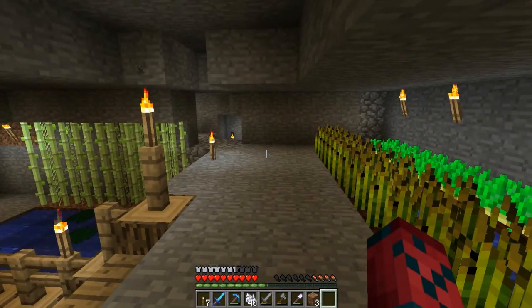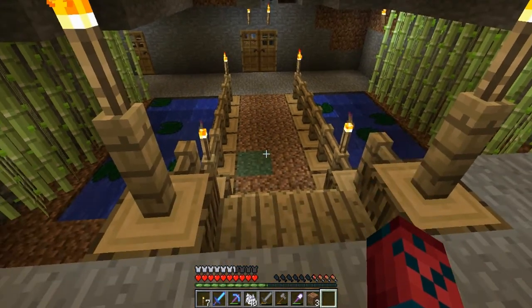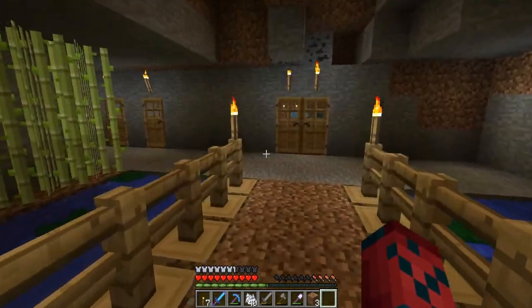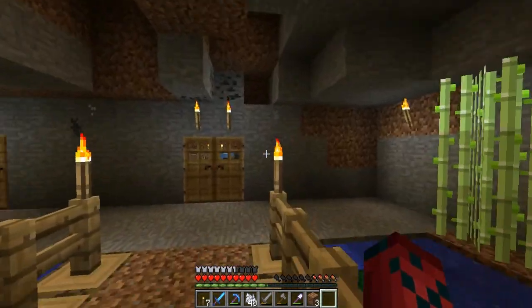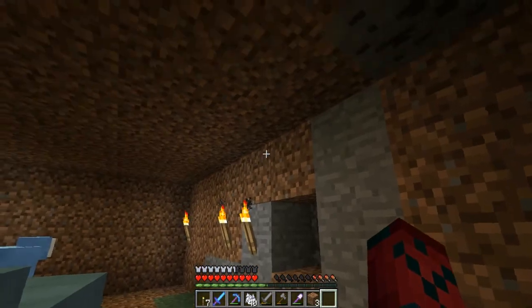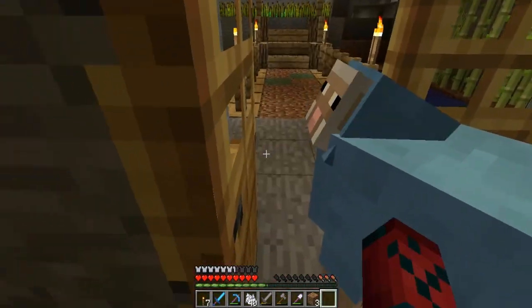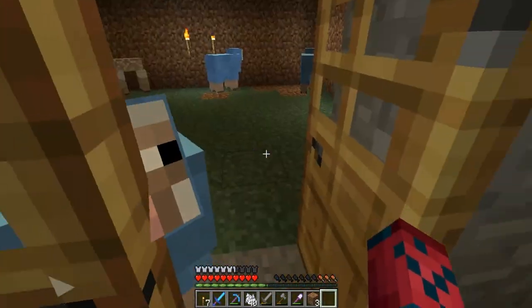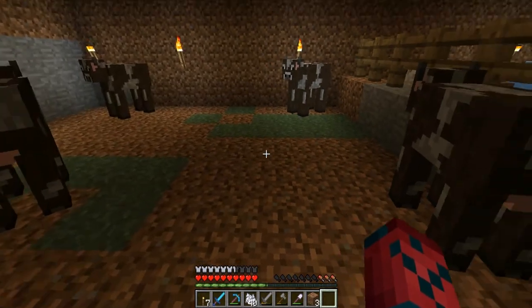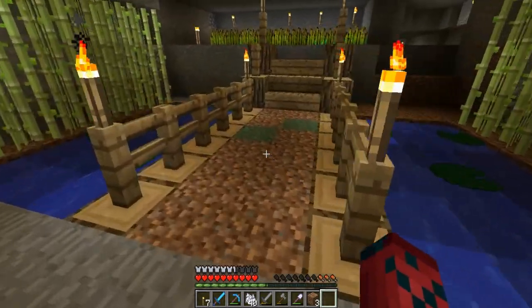I already went through the process of building the fish pond and I'm going to show you guys in a second. But first, I want to show you that I managed to get grass in here — it was really hard. I had to connect it from the other side of the wall and bring it down. I also did some underground stuff, and the cows now have some grass too, so hopefully it starts spreading.